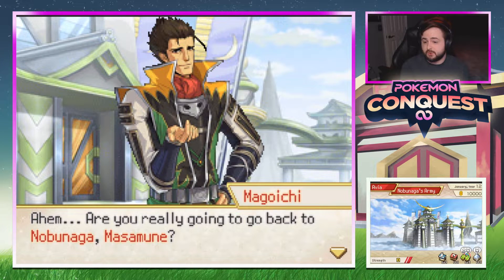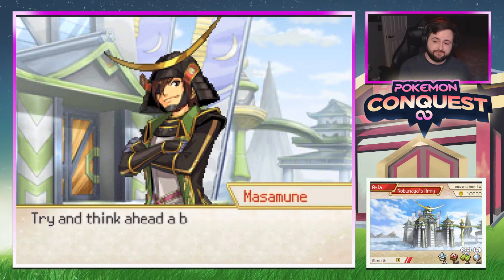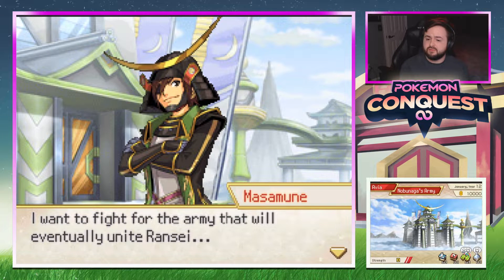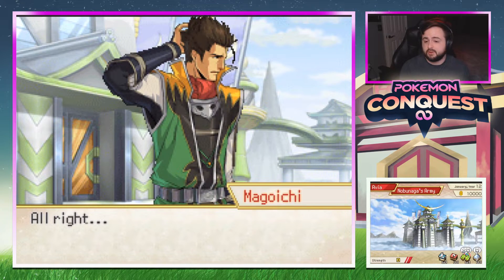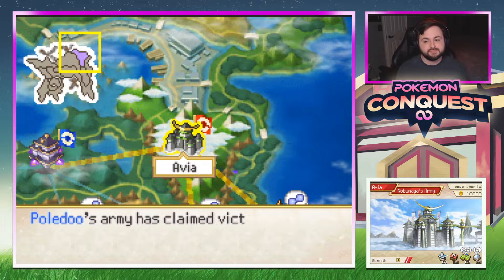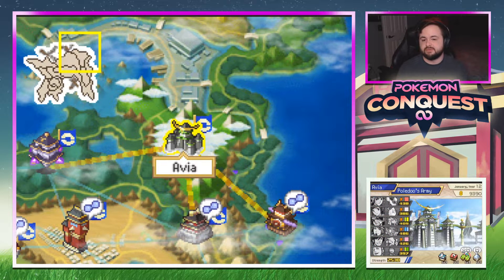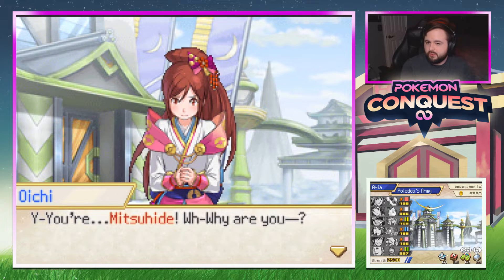Post-battle dialogue — Masamune goes back to Nobunaga. He says if he wants to fight for the army that will eventually reunite Ransei, only one army looks capable of doing that. 'Alright, I hope to see you again, Poldu.' 'Only one army seems capable of doing that — why didn't you join?' Then Mitsuhide arrives with a Lapras. 'Very impressive — it would appear no one has yet been able to match you.'